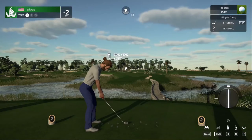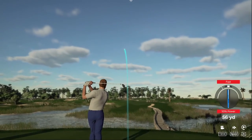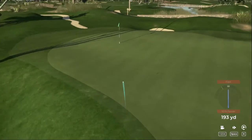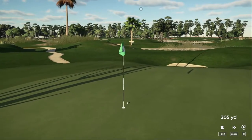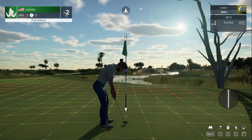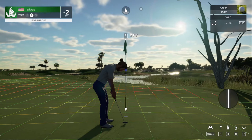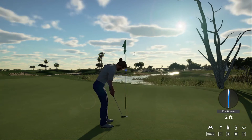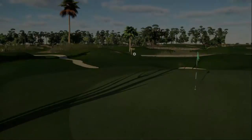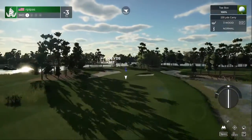On the second hole we're going to go with the three hybrid, aim at the right side, see if we can draw that in. Let's get this birdie putt. We got two feet — tap this birdie putt in and enjoy that. Right now you are at three under par. Let's see what happens on the third hole.